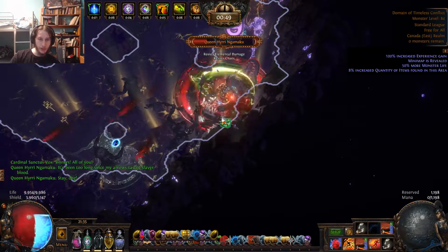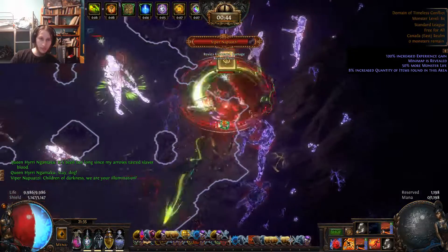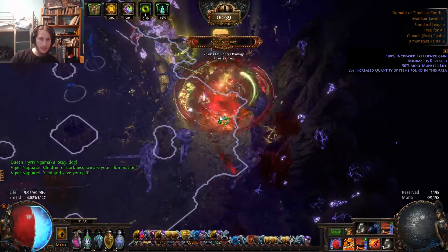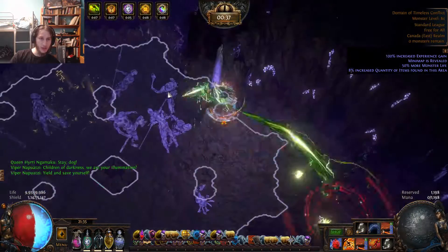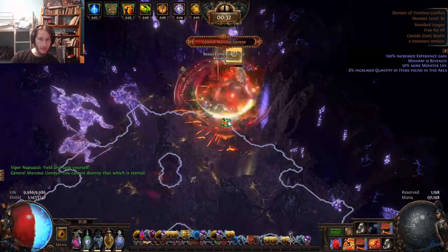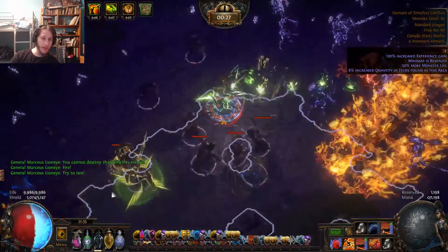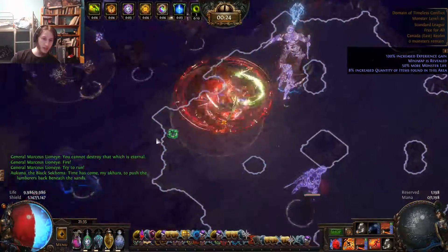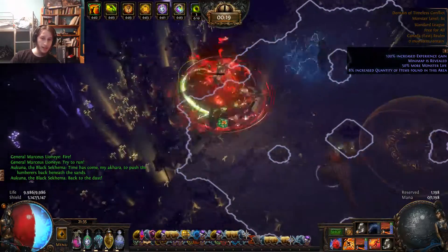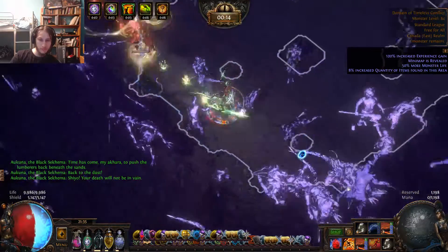I don't think we're going to quite get to two loot bars, but when you're using a Headhunter you're usually going to get up to three or four loot bars. It's kind of hard to get a lot more than that because of the diminishing returns, but it is still much more loot than I'm going to be getting here. I think I'll likely get somewhere between zero and two jewels, whereas when you run with someone with a Headhunter you're probably expecting somewhere between one and five jewels.